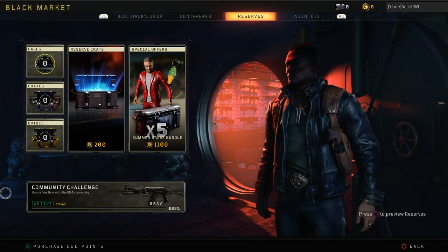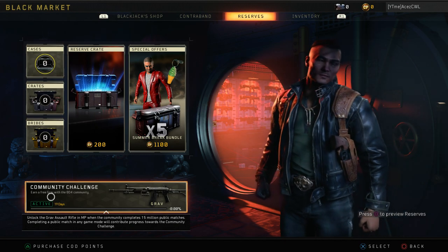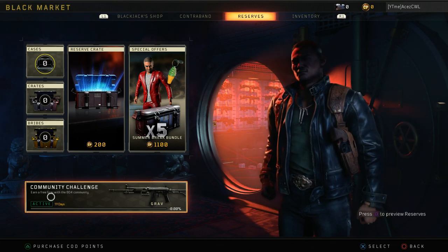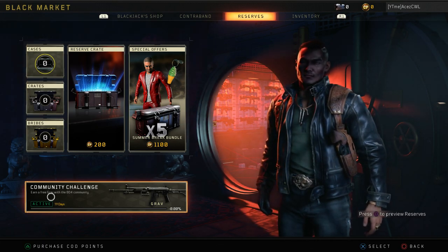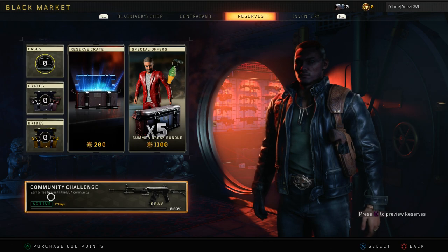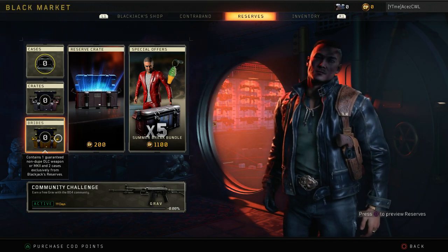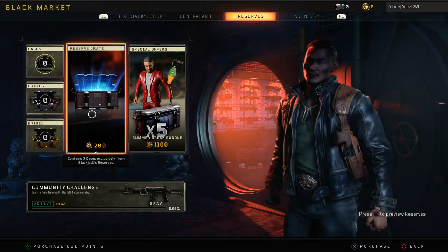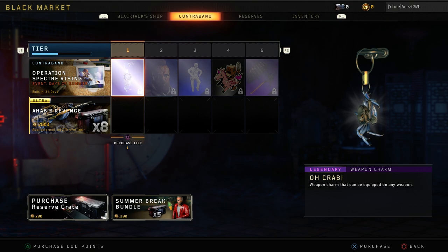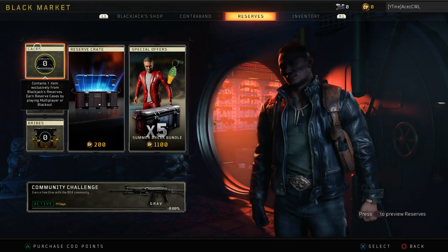So I'm gonna go over what I see here from my perspective. We have this new community challenge which everybody's gonna see right away, and not everybody's gonna know about some of the things that happened to reserves because not everybody reads the patch notes. Obviously they'll probably make an announcement on the main screen when you log in. We have these weapon bribes now, and that's probably the main way people are gonna start finding this out. In reserve crates you can get those four weapons, and you can also get crates by unlocking them just through playing multiplayer and Blackout.